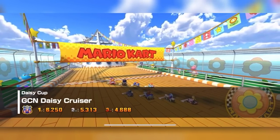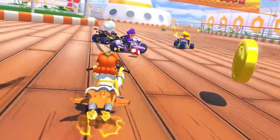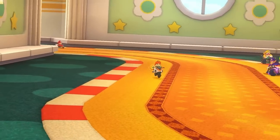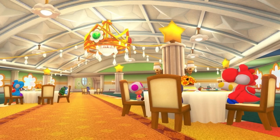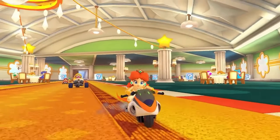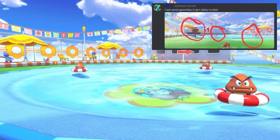Mario Kart 8 Deluxe will bring back Daisy Cruiser as part of Wave 5 of the Booster Course Pass, appearing as the second track of the Feather Cup. The course maintains its visual design from Mario Kart Tour but with enhanced graphics. Yoshis and Shy Guys now occupy the tables in the dining section, and screenshots and gameplay footage indicate the tables do still move. Unlike in Mario Kart Tour, the item boxes are once again mobile, which is really good to see. Foxy from the Swift Cafe Discord also pointed out that there are now Goombas floating around in the pool area — they don't appear to be obstacles, but it's still a nice touch regardless.